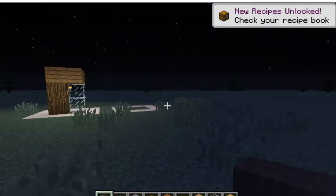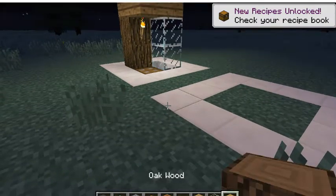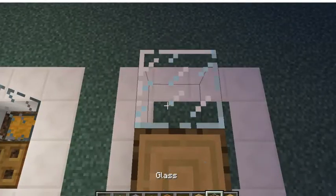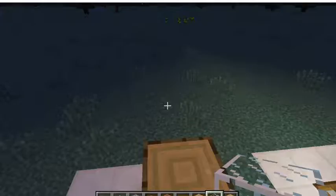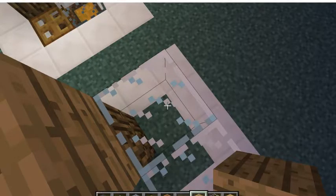Now I am not sure if these are exact — I tried my best to make them exact. So first thing you are going to want to do is place 2 oak wood blocks like so, then 2 glass, and then cover the top of this with some oak wood.